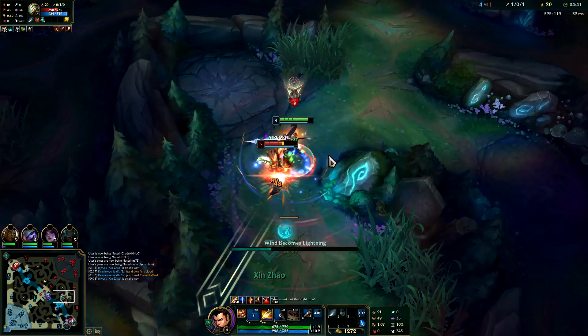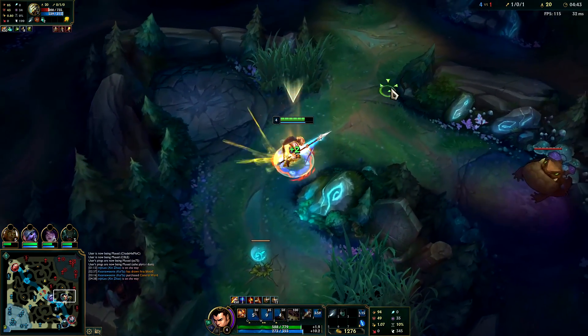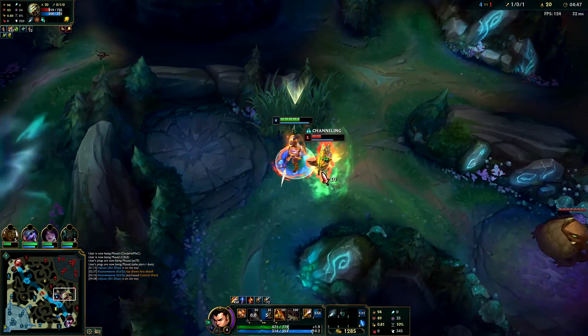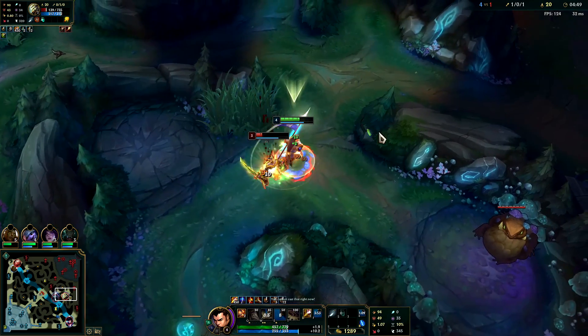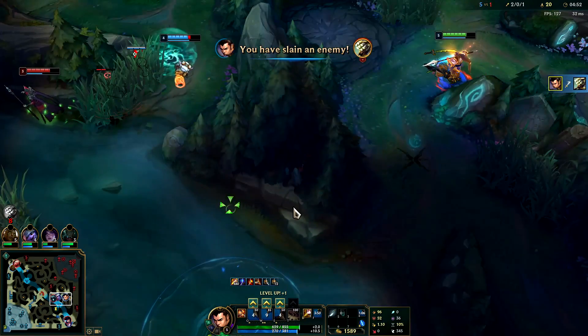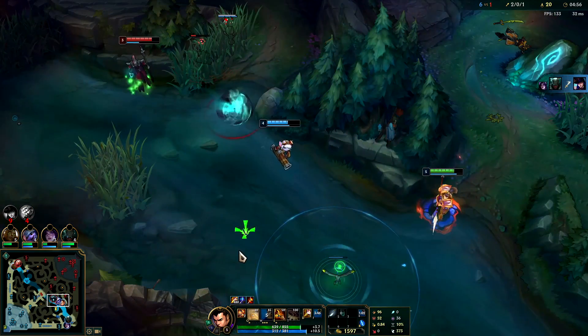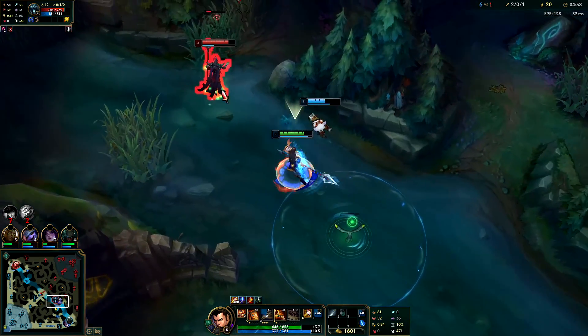Knock him up then W — that way you can't dodge it. He's dead. I have my full Conqueror stack, he's getting his head smashed. Knock him up, W — he's dead. It's that simple guys.